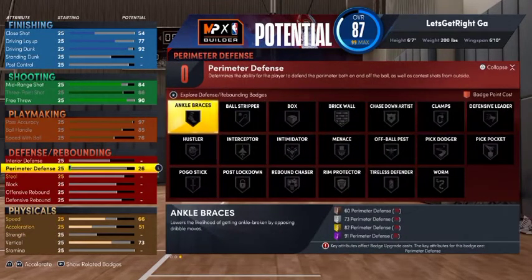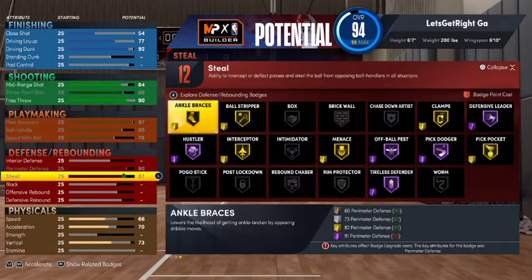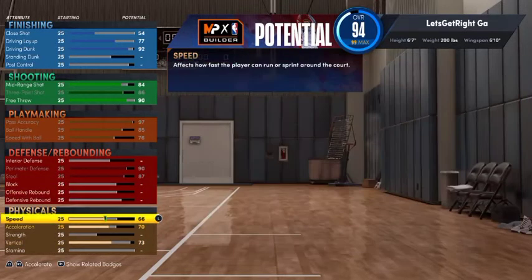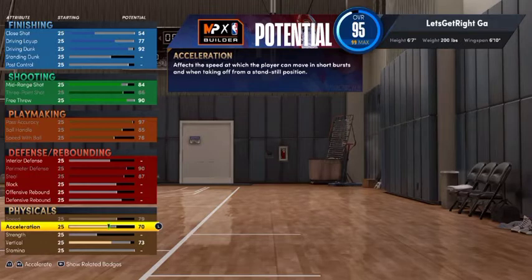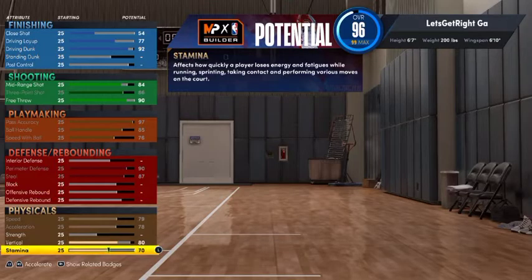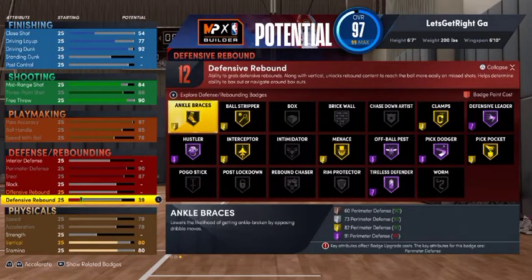Now going down to the defensive attributes. We're not going to worry about the interior because you're not going to be in the paint. Your perimeter defense, you want to take that all the way to a 90. Your steal, you want to put that up to an 87. We're not going to worry much about block. Let's go down to the physicals: your speed, you want to max that out at 79. Acceleration, max that out as well. Your vert, put that at 80. And your stamina, put that at 90.